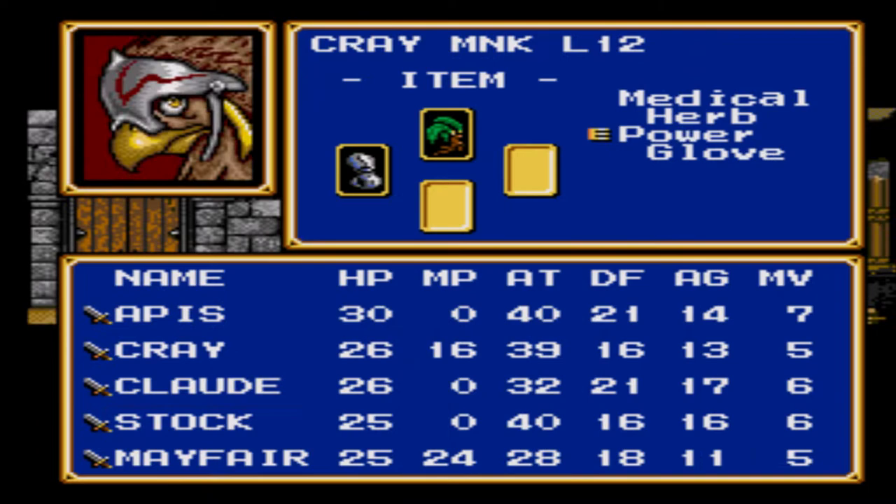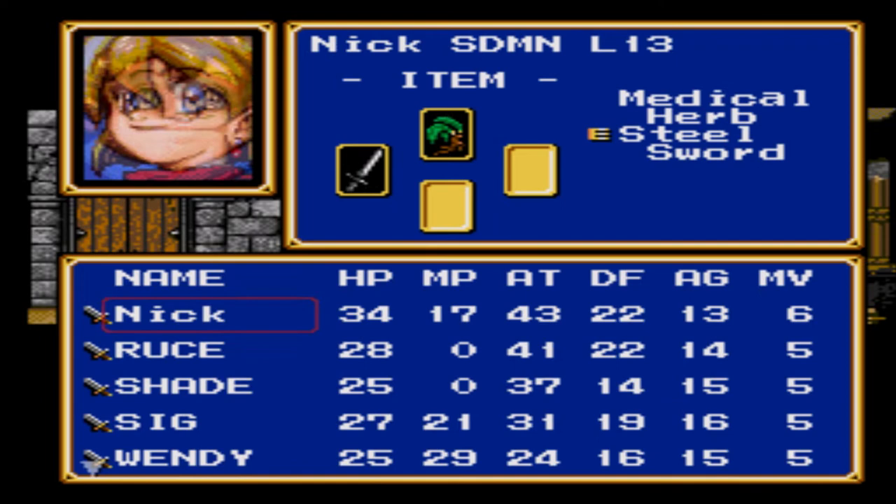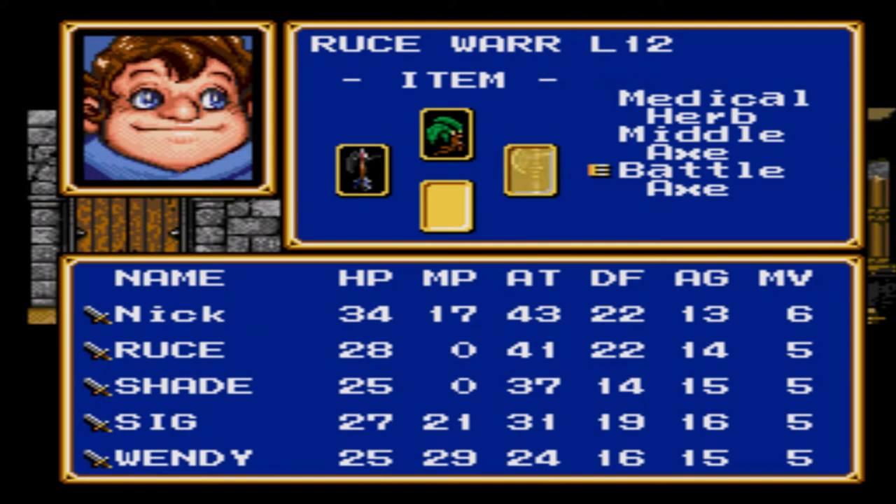Oh, it's actually five agility — for some reason I thought it was three. We also equipped your power axe, right? Yeah, I see it went from 35 to 41, so it's definitely going to be up as another contender for damage.